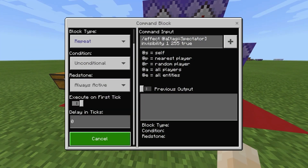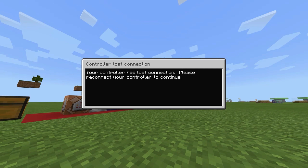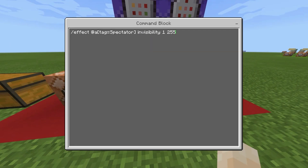The commands are simple and a nice idea. The first one is a repeat unconditional always-active command block, and what it does is: slash effect at all with the tag of spectator, giving them invisibility 1 255 true. Because it's repeat unconditional always-active, it constantly gives them invisibility 255 for one second. The 'true' hides the particles — if it's not true, you'll see particles, which we don't want.